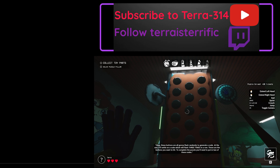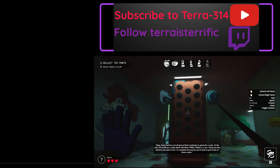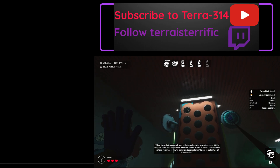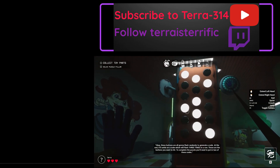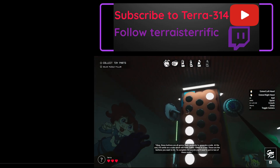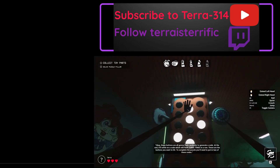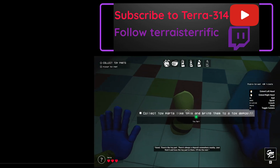These buttons are all going to flash randomly to generate a code. At the end, it'll settle on a code which will flash three times in a row — those are the buttons you want to hit. To complete the puzzle, you'll need to put in two of these codes. I just have to follow along. Good. There's the toy part. There's always a deposit somewhere nearby — just find it and toss the toy part in there; it'll do the rest.